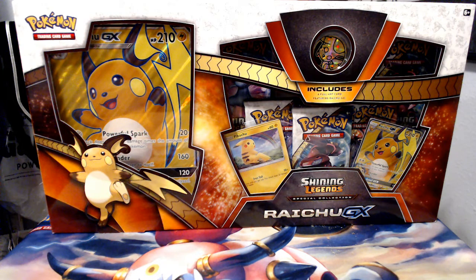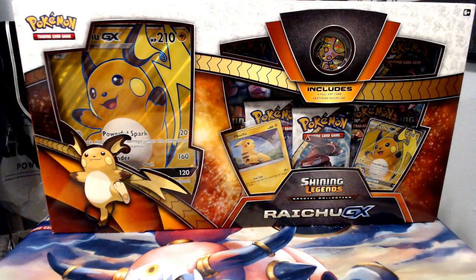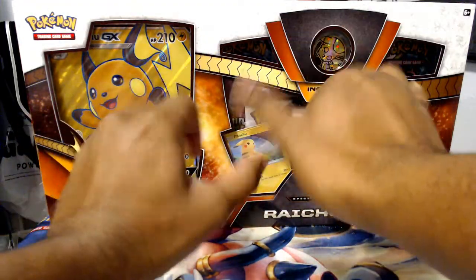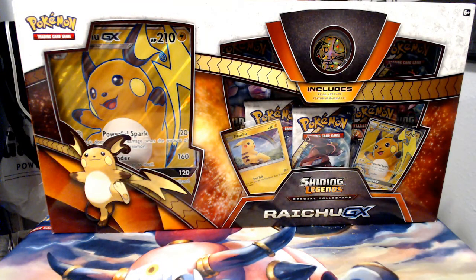Hey guys, K-Kun here. Back at you in another video. As you can see, we have the Raichu GX Shining Legends box. I can't wait to get it open. I like Raichu, and you have the adorable Pikachu. As I just stated, we have the Raichu GX box.